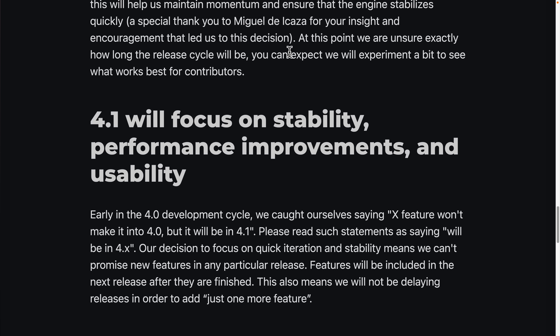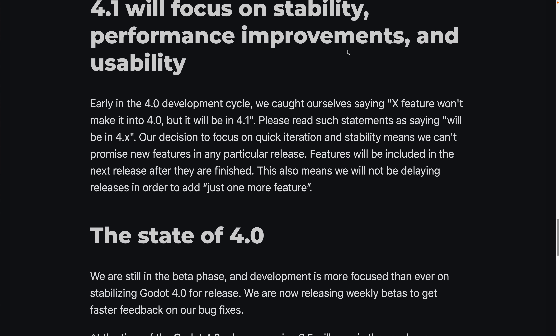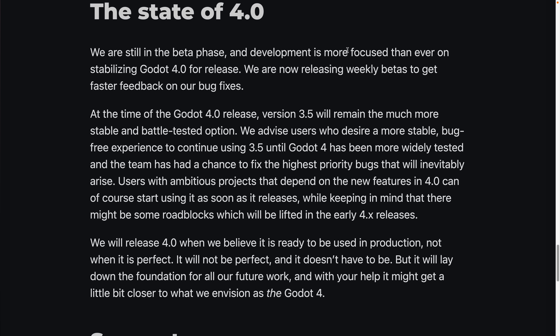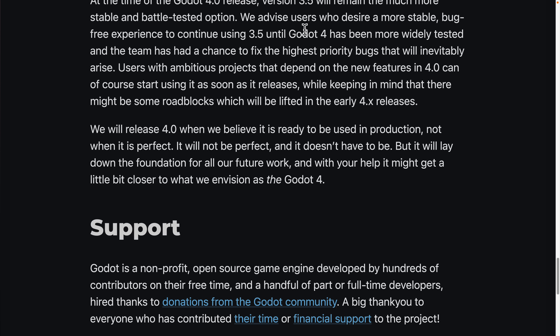They're unsure exactly how long the release cycle will be and will experiment to see what works best. 4.1 is going to focus on stability, performance improvements, and usability — basically getting 4.0 out the door and then working on bugs. At the time of the 4.0 release, version 3.5 will remain a much more stable and battle-tested option. They advise users who want a stable, bug-free experience to continue using 3.5 until Godot 4 has been more widely tested, which probably means waiting for 4.1.